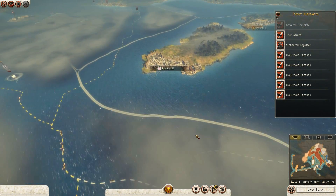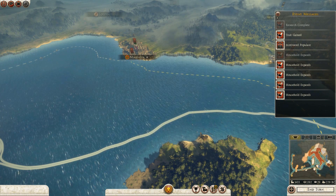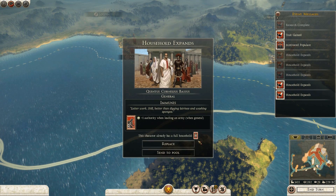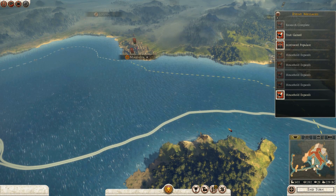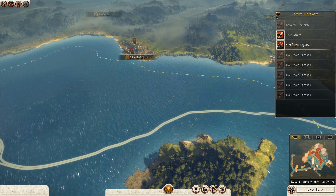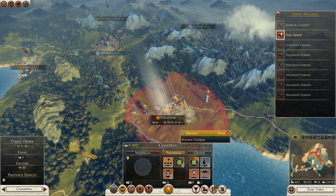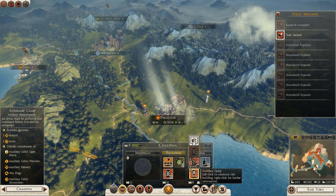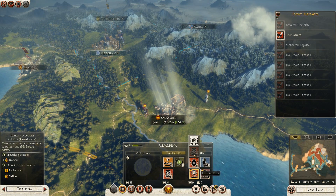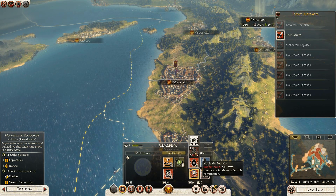Cohort organization is done. Household expands. I've got some motivated populace — great, that's what I like to see. Auxiliary camp — need to get that. Manipular Barracks — and get Legionaries.